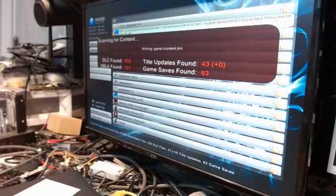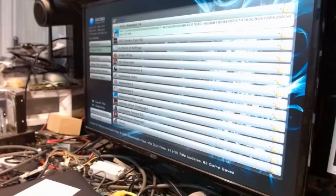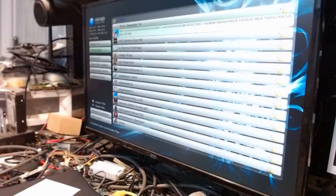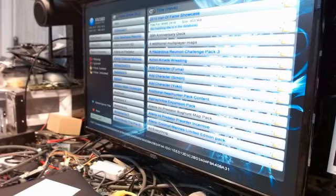We might have zero DLC files to unlock — we're good, everything is unlocked on the hard drive. Then drop down, go to Exit to Dash, and you are good to go. Now you can roam free and do whatever you want on this thing.